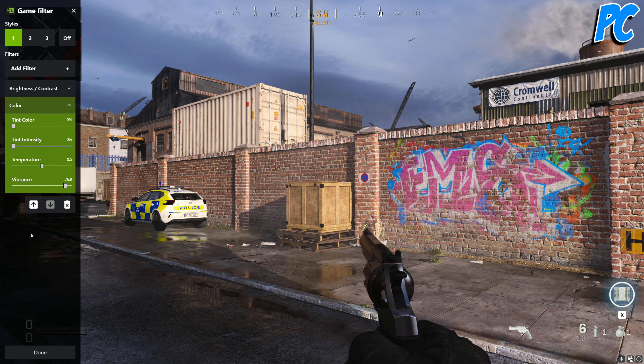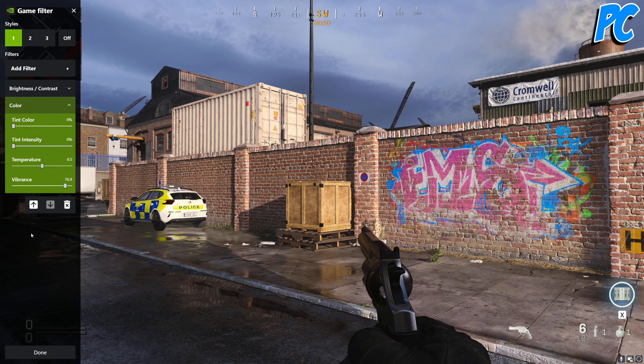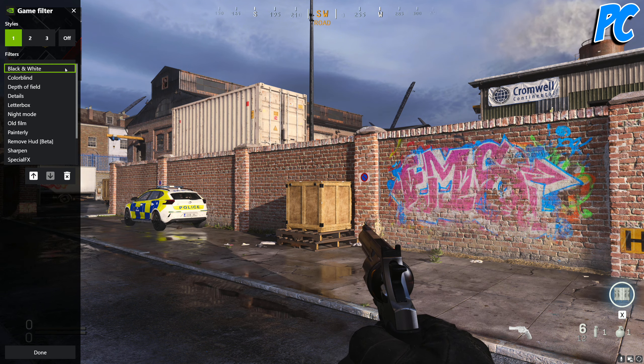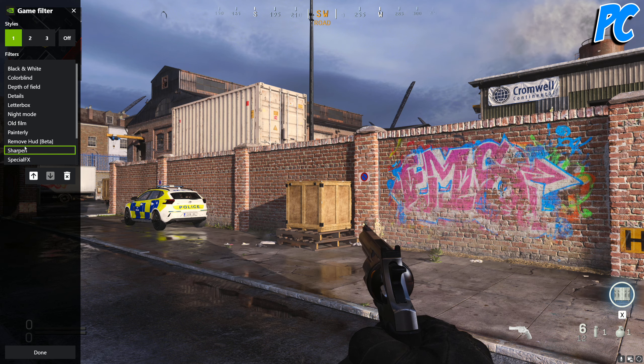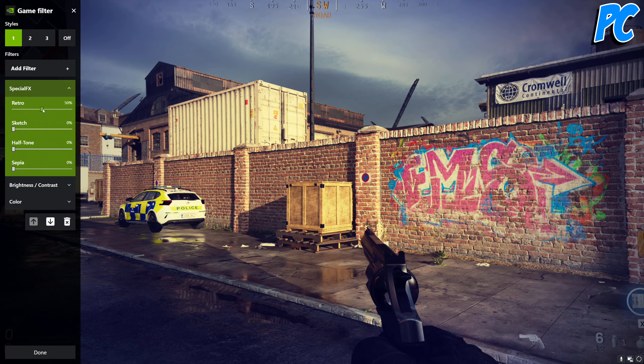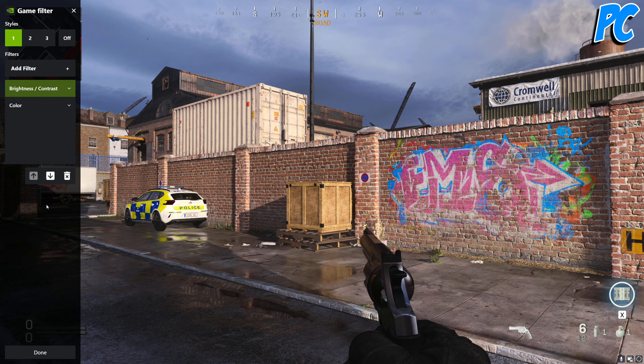But sometimes for some reason in these settings, one of us won't be able to hit 0.5, for example — it'll jump to a different number. Just try to get as close as you can if you're going to use these. You can also do really stupid stuff like special effects — you can basically install Instagram filters. I don't know that you're ever really going to want this, but hey, it's an option.